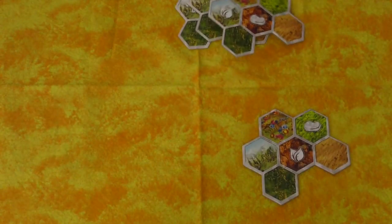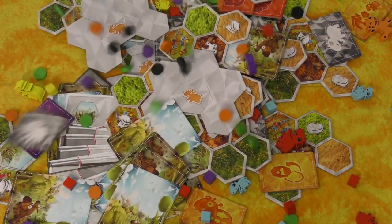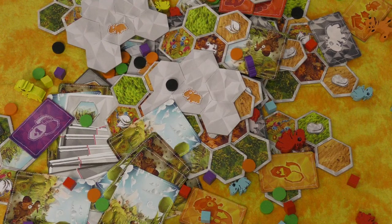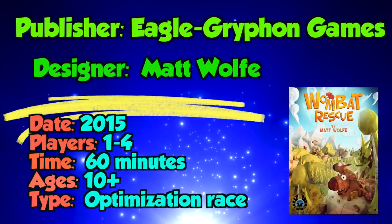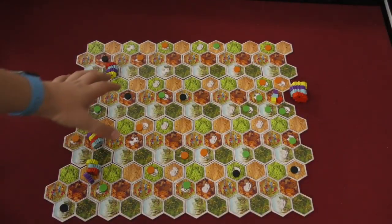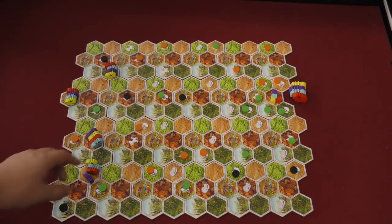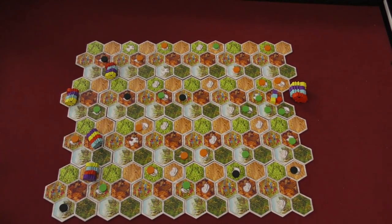This is a game of efficiency, or a race in a sense, where you're trying to go there and beat everyone else and be the first one back. You're going to build sort of a race course where you have your mama wombats, and they're going to be rescuing four different baby wombats of their color.